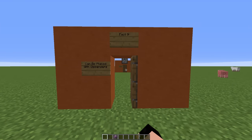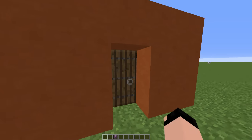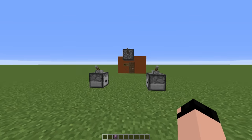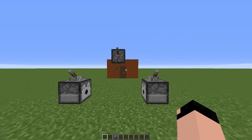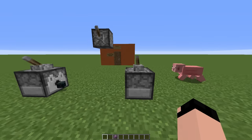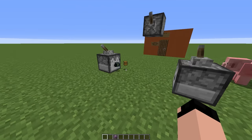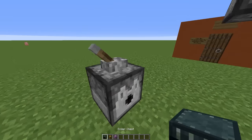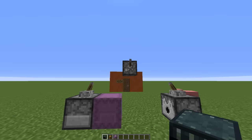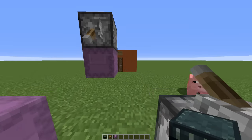Fact number nine: they can be placed with dispensers. This is actually really cool. On top of having a ton of items you can carry in your inventory and hotbar, you can now place them with dispensers, letting you automate things to a pretty amazing extent. With a regular ender chest or regular chest, it will not work, but with the shulker box you'll see it places it just like that — and it can be placed in any of the six directions.